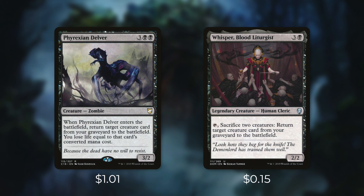Next up we've got some ways to reanimate creatures with Phyrexian Delver and Whisper, Blood Liturgist. When Phyrexian Delver enters the battlefield, return target creature card from your graveyard to the battlefield — you lose life equal to that card's converted mana cost. That's a very small price to pay, especially since our average converted mana cost is pretty low in the deck. And then Whisper has: tap, sacrifice two creatures, return target creature card from your graveyard to the battlefield. And remember with our commander in play, essentially every single time we activate this, we get three triggers. But outside of creatures' effects and abilities, we've got other ways to get creatures back too.